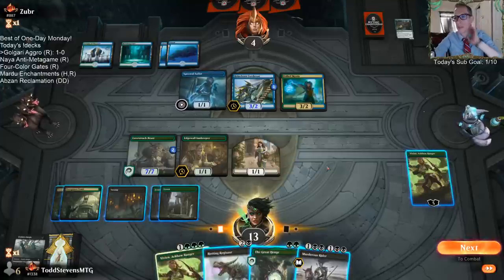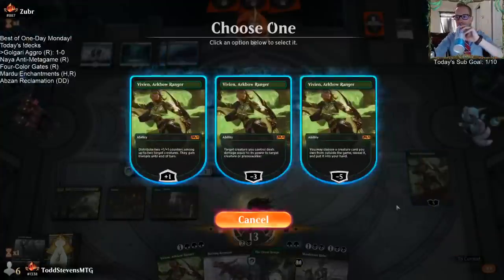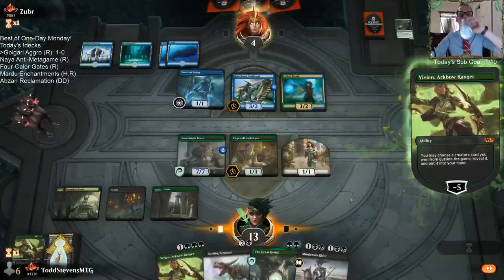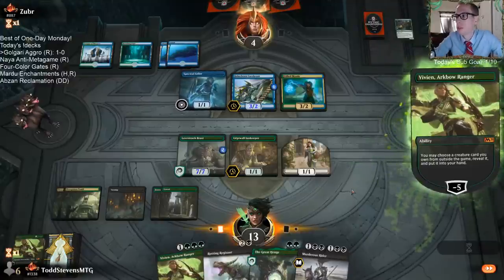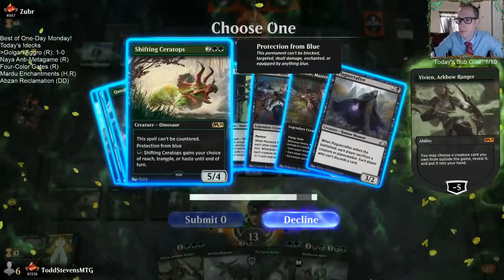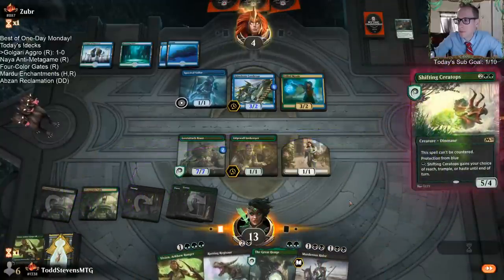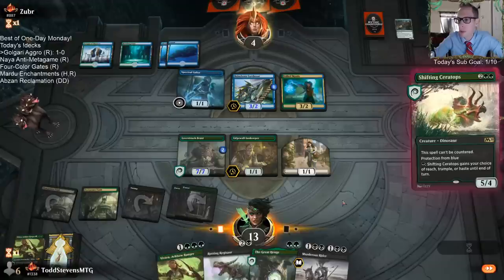They could have Nightpack Ambusher. Actually wait — not Nightpack Ambusher, but they could have... yeah, is that the name? I guess that is the name of the card, right? Nightpack Ambusher? That's one more arrow. But they're forced to have that right now.